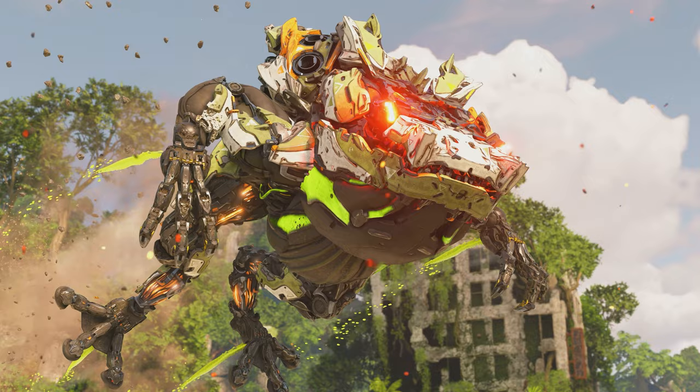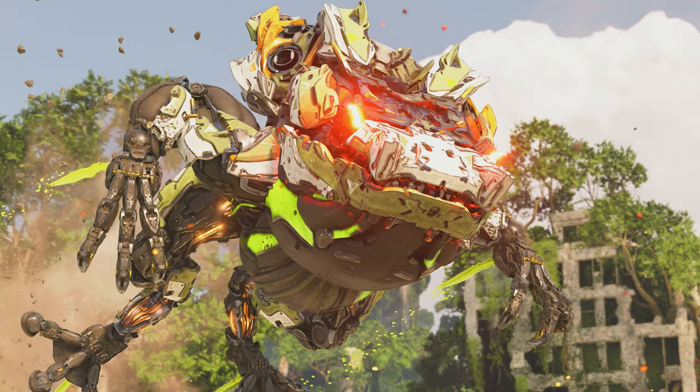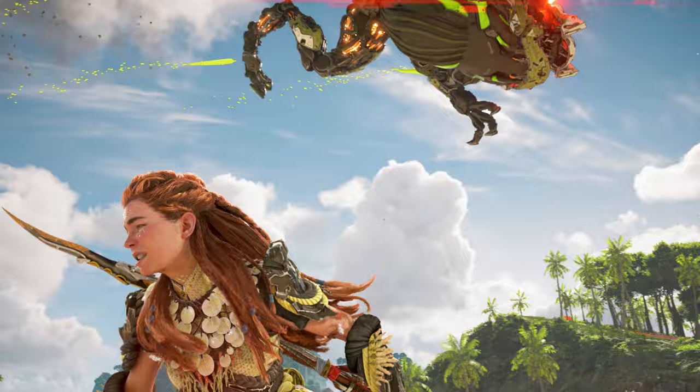The Bilegut is arguably the most agile of any heavyweight machine, able to clear the entire battlefield in a single leap. They tend to stay mobile during fights as well, seldom staying in a single spot.